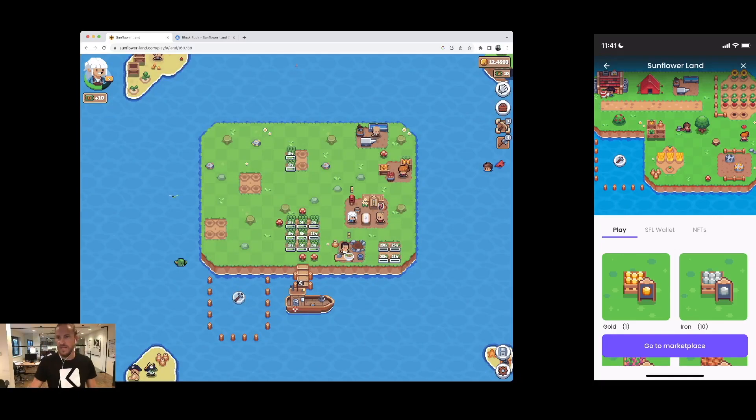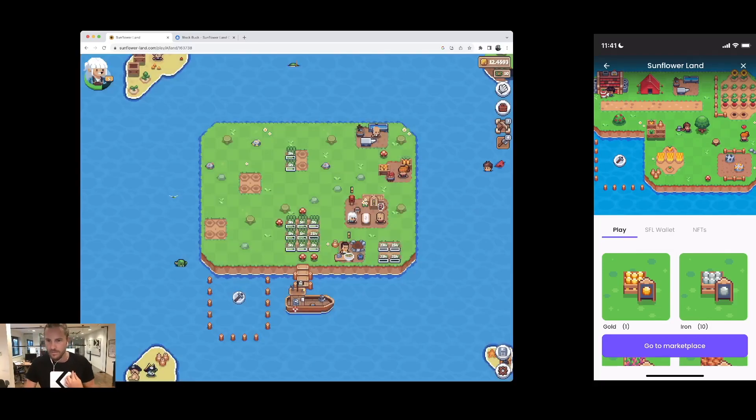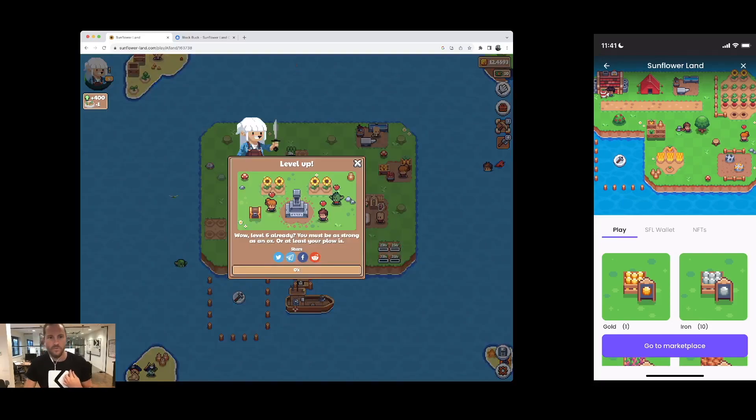I purchased the Block Bucks — you can see these 10 Block Bucks. Now I can try to expand. Oh — I need level 7 on my Bumpkin to expand.